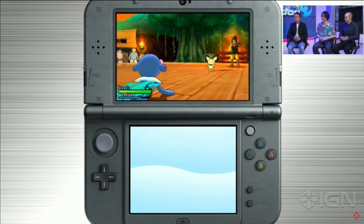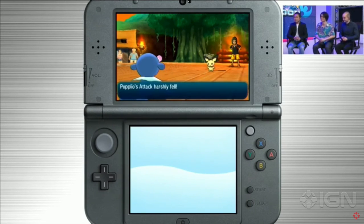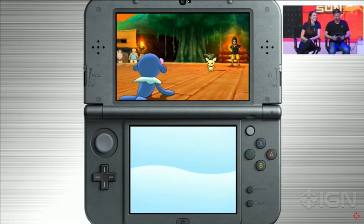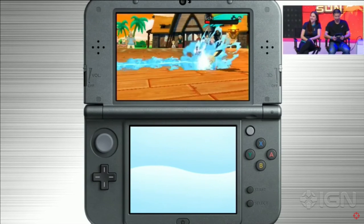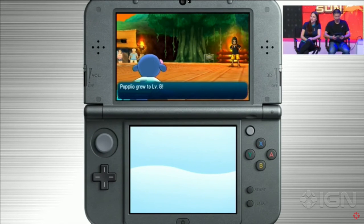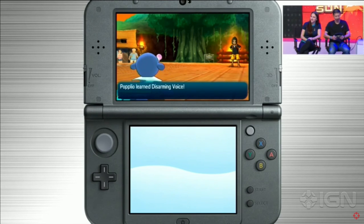You can see the trainer in the background now too - when it's facing that side you can actually see the trainer in the background, which I think is so cool. It kind of gives that effect like he's actually calling out the moves to his Pokemon. The returning animation they also changed, which looks so cool. The leveling up animation is different too.